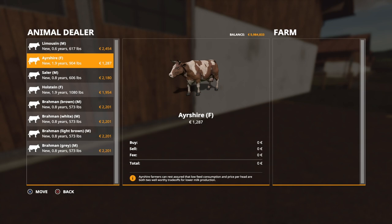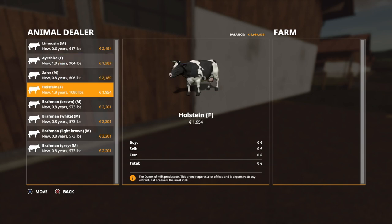The Ayrshire description says farmers can rest assured that low feed consumption and price per head are two well-worthy trade-offs for lower milk production. The Holsteins are the same 1.9 years old but 1,080 pounds in weight when you buy them, a little bit more expensive. It says this is the queen of milk production — this breed requires a lot of feed and is expensive to buy up front but produces the most milk.